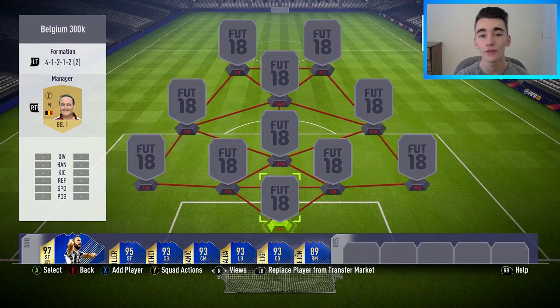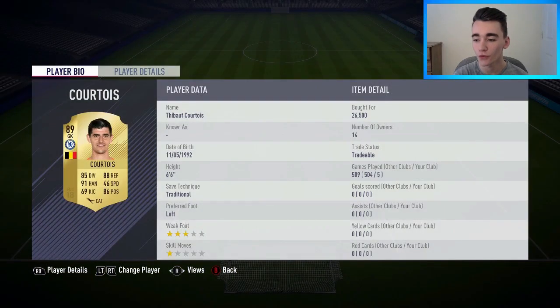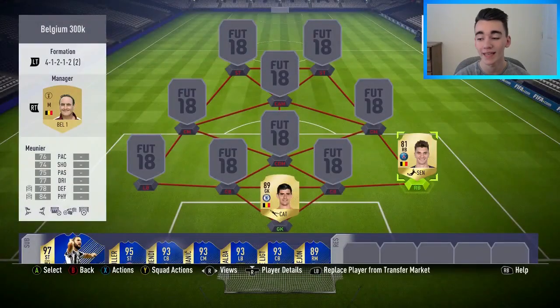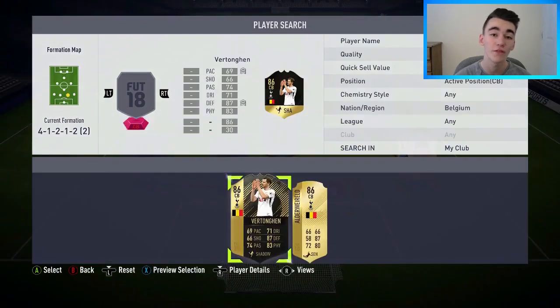Moving on to the 300k Belgium team in a 4-1-2-1-2 formation. In goal I've gone with the 89-rated Thibaut Courtois, bought for 26,500 coins — without doubt the best Belgian goalkeeper and one of the best keepers on this game, an absolute giant at six foot six. At right back I've gone with Thomas Meunier, bought for 2,400 coins — a really solid fullback, good going forward, and very good defensively, quite underrated.